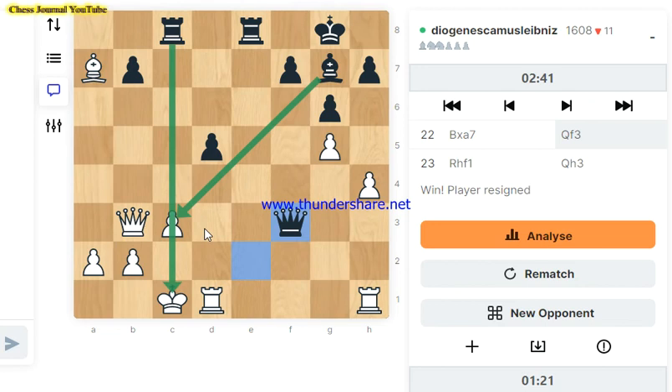They played Queen f3 — thankfully we saw the move. Always ask yourself: what is this move doing? On the surface it looks like nothing, but a vicious blow is right around the corner. They were about to sacrifice their dark square bishop, with their rook lining up against our king. How did I see this? Puzzles. If you solve puzzles on chess.com or Lichess — I prefer Lichess because I can't afford a chess.com premium membership — you train pattern recognition for these kinds of positions.